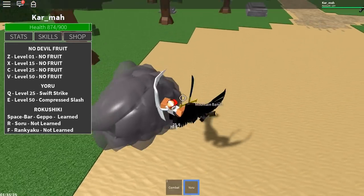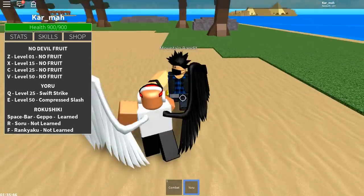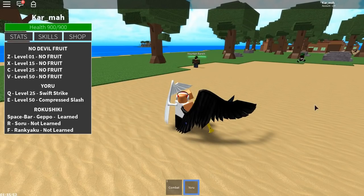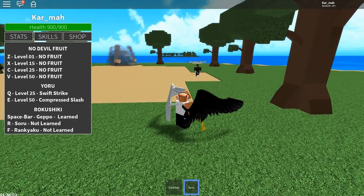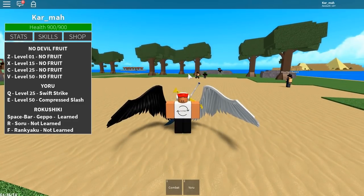Now for the E move — somebody just shot me with a rocket launcher but it didn't do much damage because I'm strong. The E move is compressed slash: you hold it and release — bam. That's basically a classic Yoru move if you've seen it from other One Piece games. It's a long-range slash and it does more damage than the swift strike.